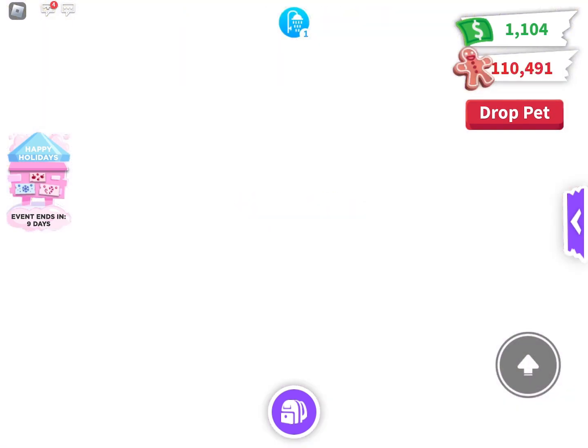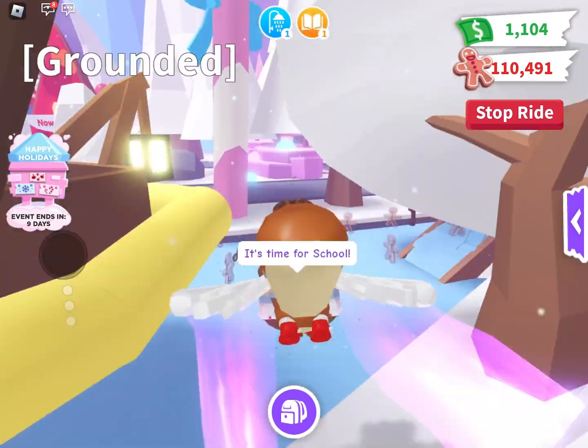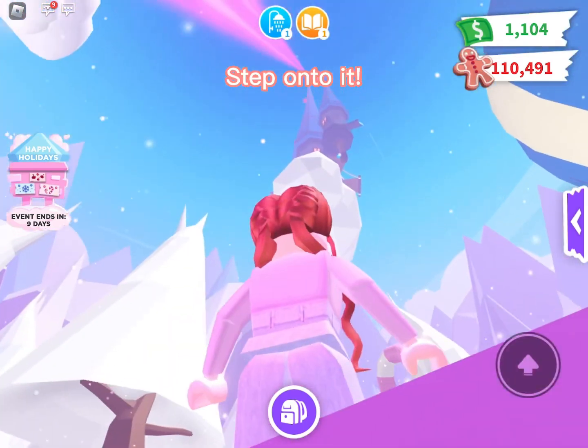Go to Gifts. Head over to the Winter Castle. You should see this pink crystal — step onto it.